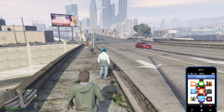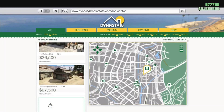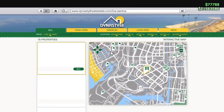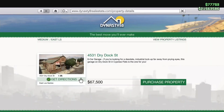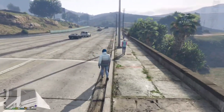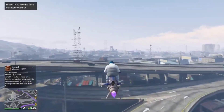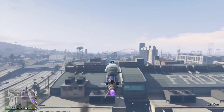Once you've done that, pull back up your phone, go back to Dynasty 8, go to low to high, and scroll down until you see Dry Docks — it's called 4531 Dry Dock Street. Click on it and get directions. Do not purchase it yet — just get the directions. Then get a flying car or a Oppressor and fly over to the location.